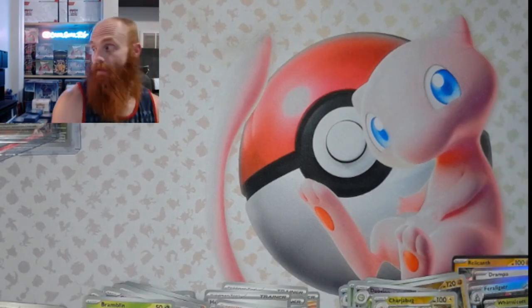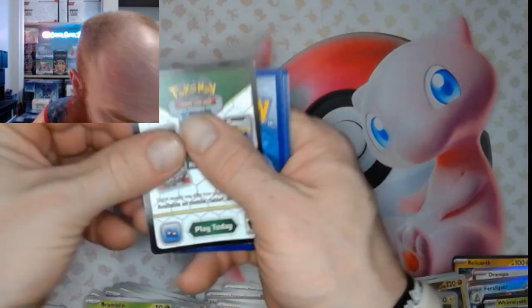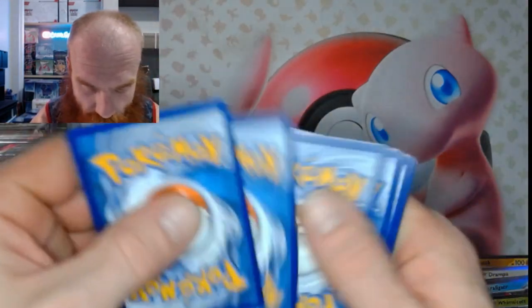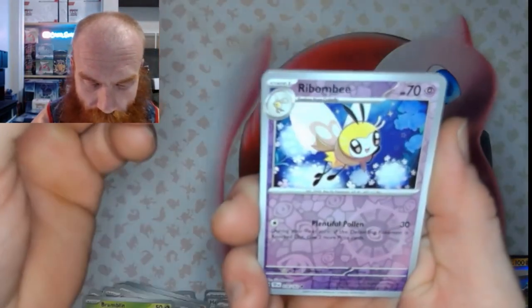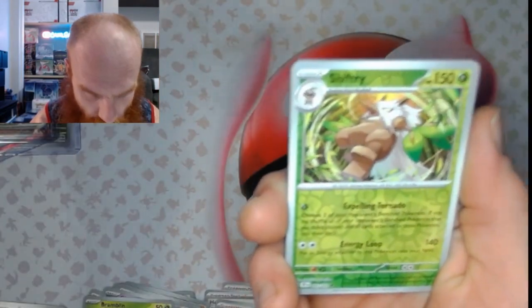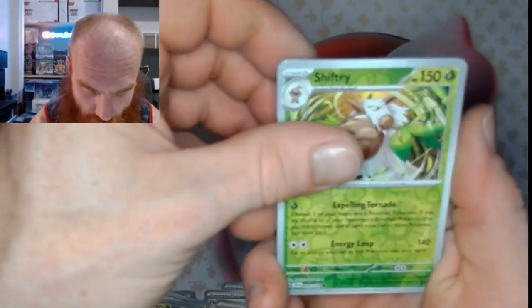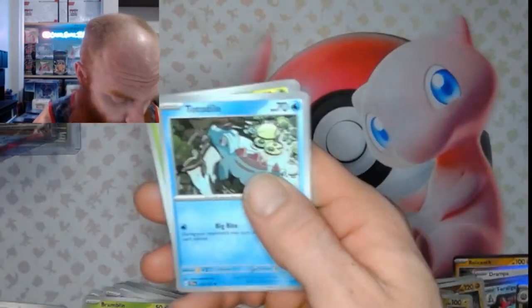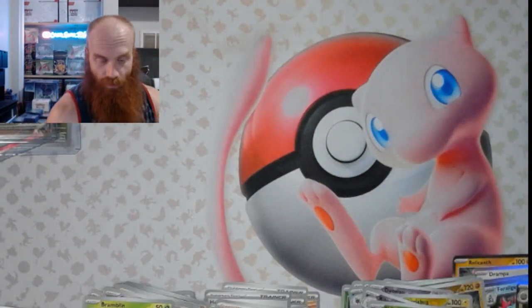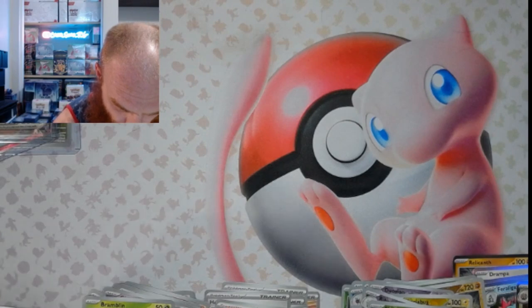Last pack wishes here, last pack wishes. One, two, three, four. We got a Rebombi, a Shift Tree Reverse, Cramble Gas Holo. Not too much there. Temporal Forces did not hit too well tonight.